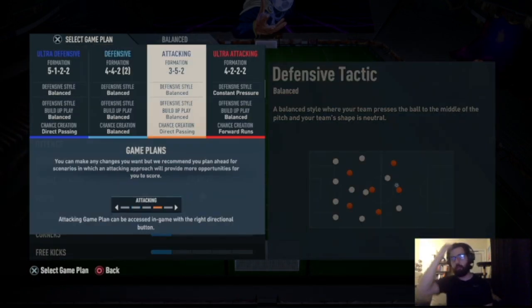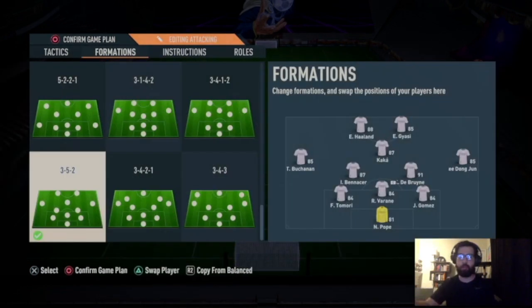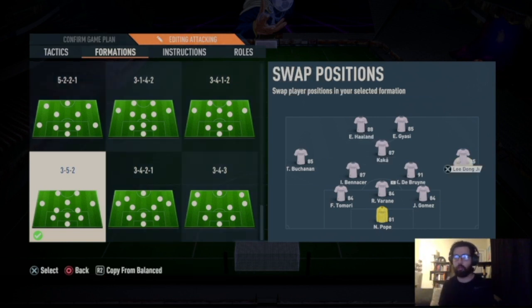I switch to the 3-5-2 when the 4-4-2 isn't really working — when I can't score, the opponent has more possession and I need a quick goal. It's one of the best, if not the best, attacking formation in the game. It's like a hybrid of the 4-4-2 and 4-2-3-1 — if they had a baby together, this is what you'd get. It has an extra CAM basically, so you have that creative outlet plus two strikers.